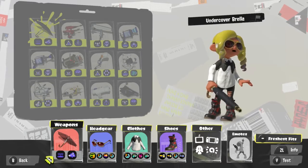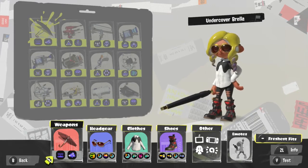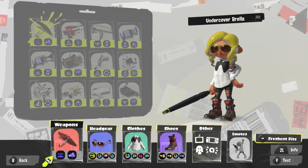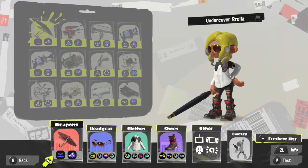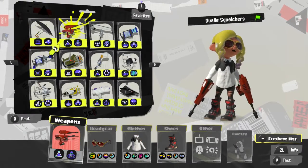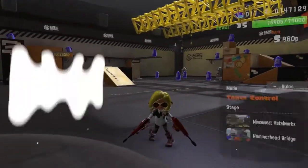Hello everyone, welcome back to another Splatoon 3 video. Last time we checked out the Undercover Brella, which I consider one of the worst weapons in the game. I'll most likely revisit it once it gets a buff or a better kit, but in this video we're gonna check out the Dually Squelchers.